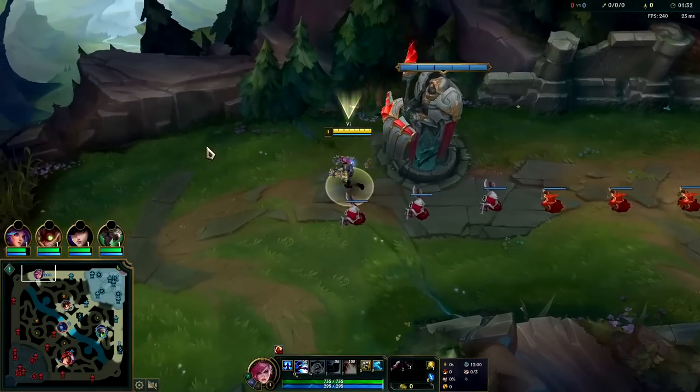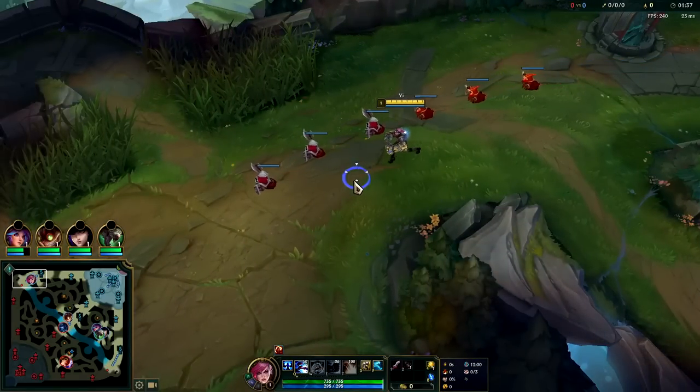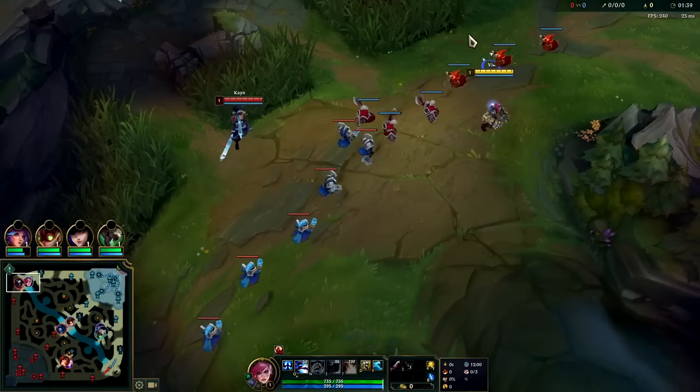You want to start Q so you can activate your passive — you can't actually activate it with your W on its own. We're going to build similar to Jax, so we can get things like Phage, Black Cleaver, Divine Sunderer, those type of things. Vi plays best against lower damage champs or squishy champs in general.